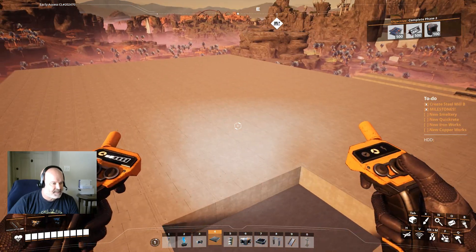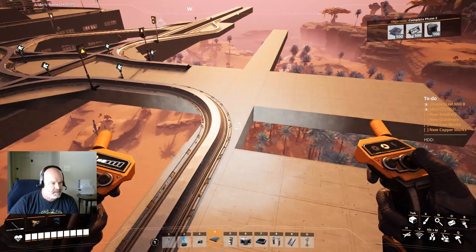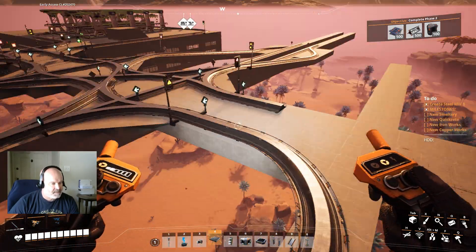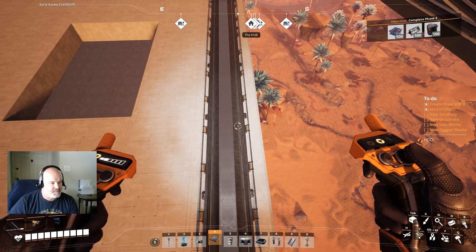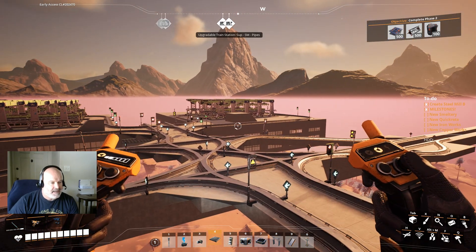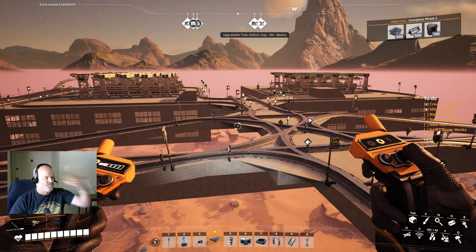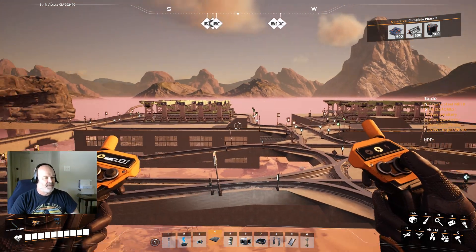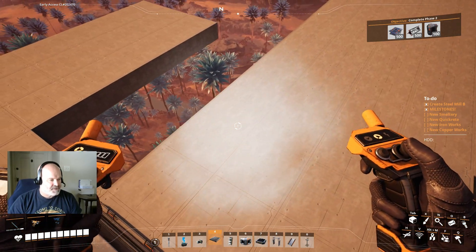I think I'm going to worry about the caterium train later. Let's just start building. It's going to be input like this and output out this way - kind of the opposite of this other one actually. The way this one works is input over here, output this way. I should have turned all these around - waiting for the train is actually a better idea because when it leaves it just rolls out. There's no real reason for that track. I built those backward to be honest.